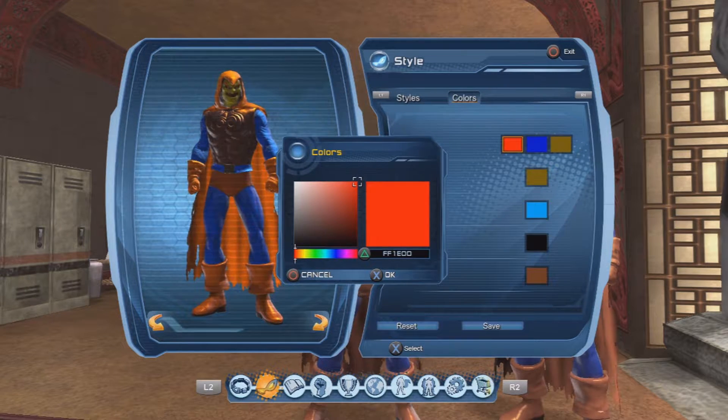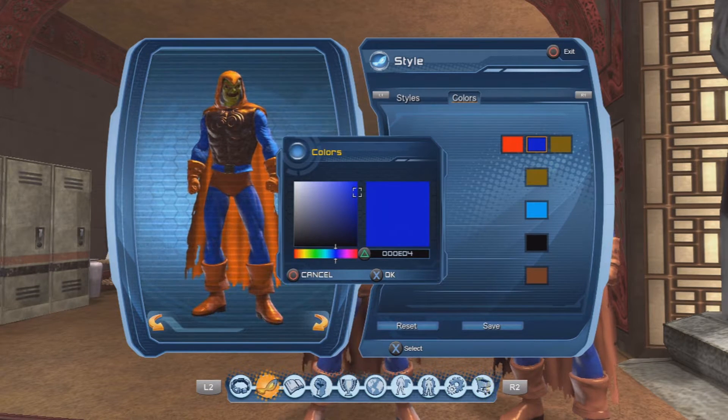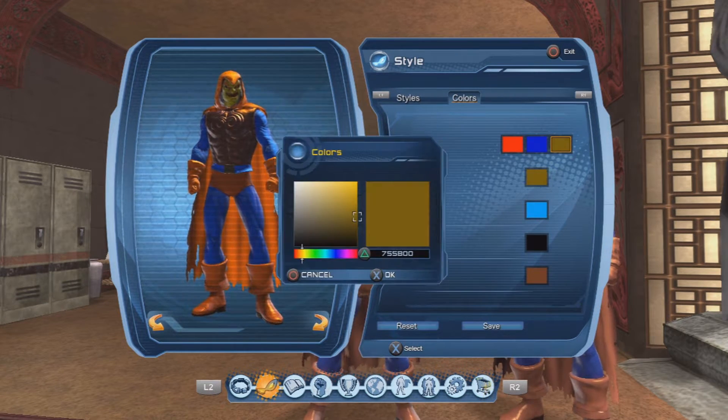Now let's get on with the colors. We're using orange, blue, and a brownish gold color. Make sure you guys pause this video to write down the codes.